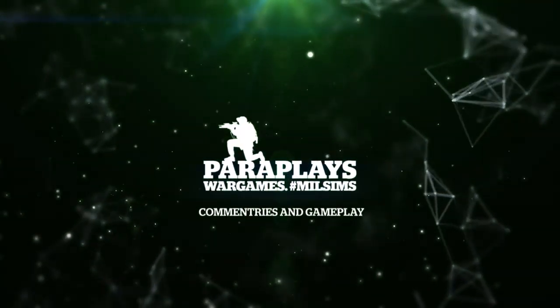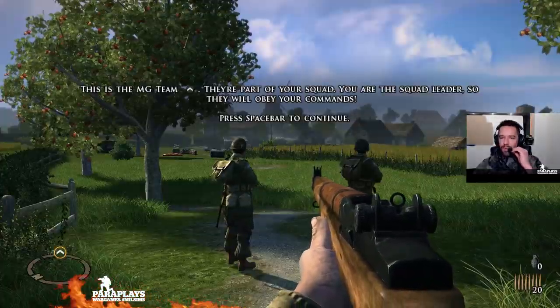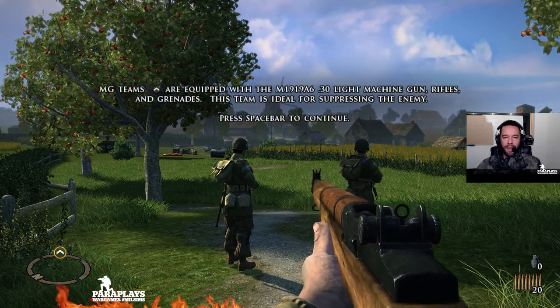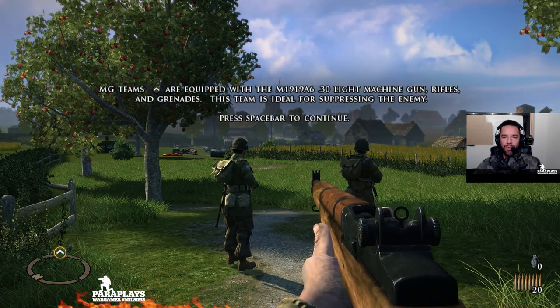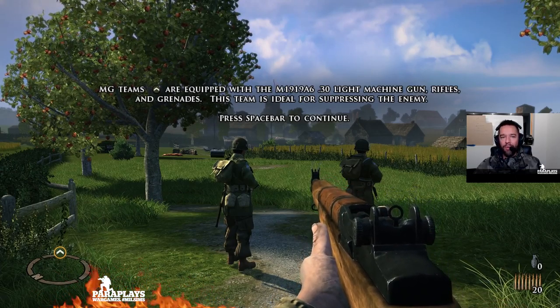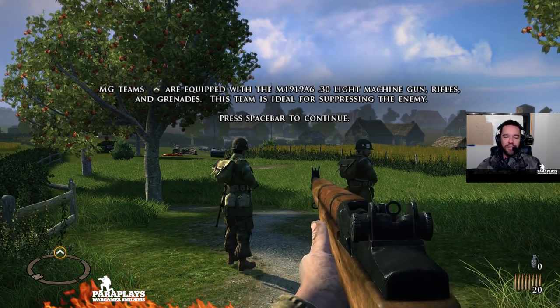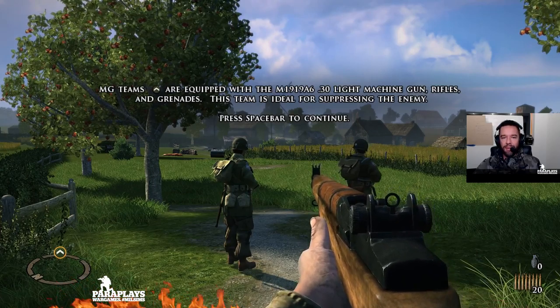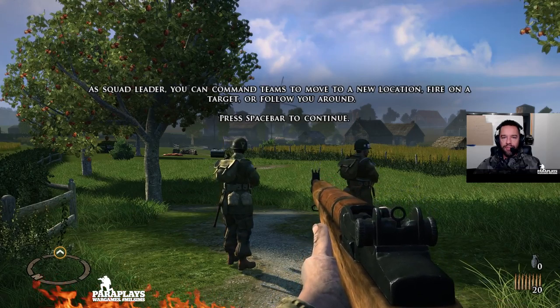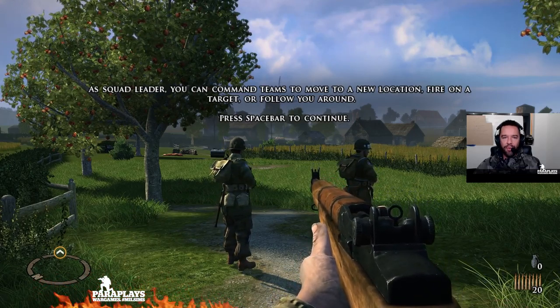This is the MG team. They are part of your squad. You are the squad leader so they will obey your commands. MG teams are equipped with the M1919A6 .30 light machine gun, rifles and grenades. This team is ideal for suppressing the enemy. As squad leader you can command teams to move to a new location, fire on a target, or follow you around.